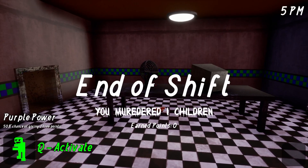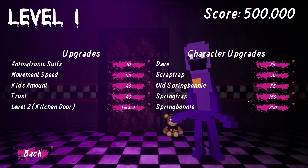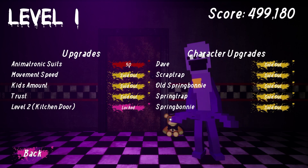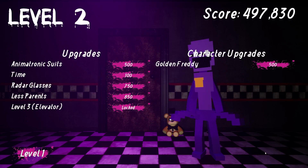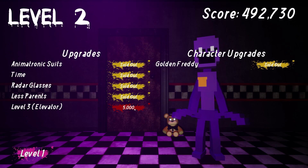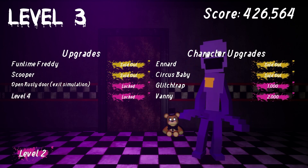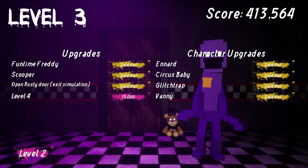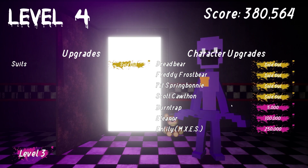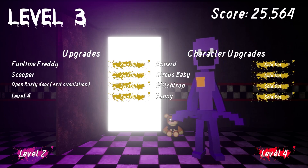Before we get chased by Spring Bonnie, which might actually be broken according to Golden Freddy Cinemas, let's go ahead and spend the money we've added up now. We can buy almost everything in here - I'm going to unlock the kitchen level two. Let's go to level two, buy all the animatronic suits, some more time, the radar glasses, less parents, and Golden Freddy. Now we've unlocked level three. This is level four - we've got Funtime Freddy, the scooper, Ennard, Circus Baby, Glitchtrap, Vanny. Open the rusty door, exit simulation. And it keeps going - extra suits, Pit Spring Bonnie, Scott, Funtrap, Eleanor. Wait - M-X-E-S. I have just enough to unlock it. What level does it say it's in? Level four. M-X-E-S.